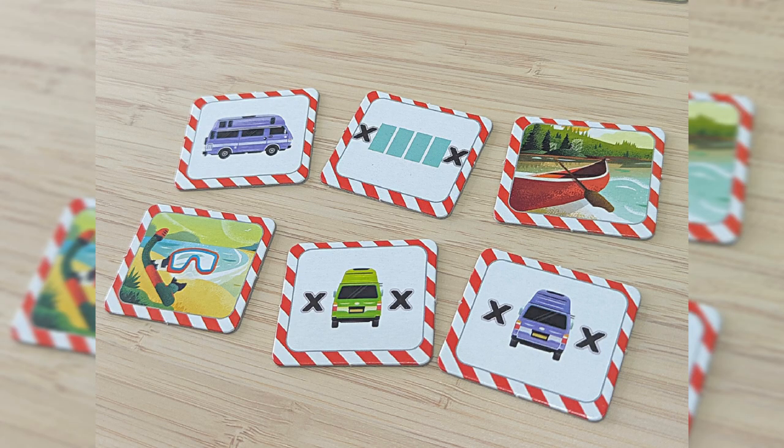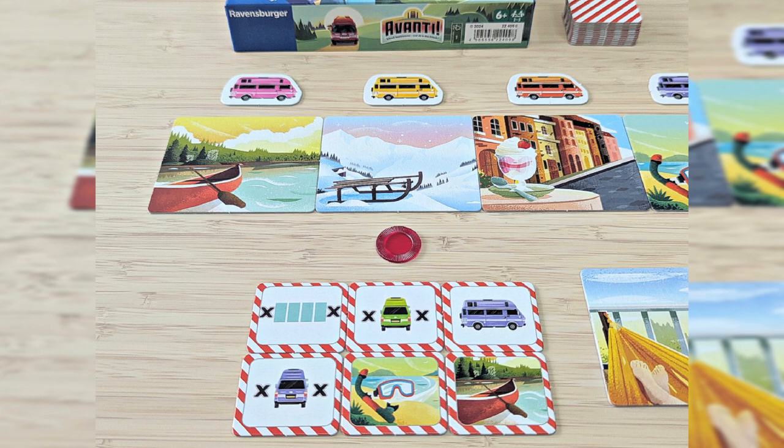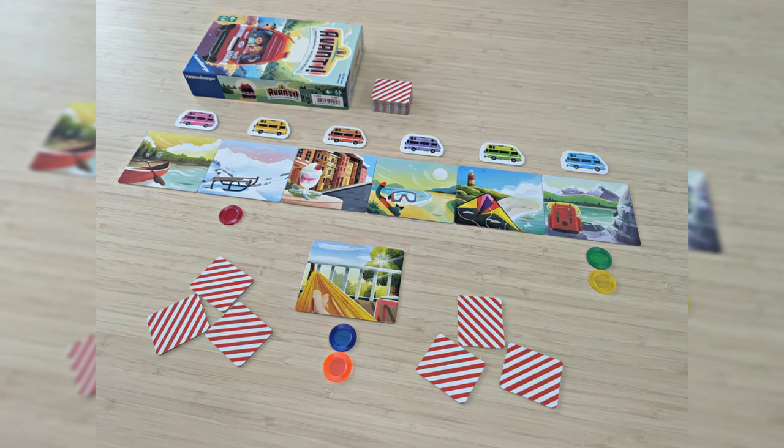Flip over all the clue tiles to pinpoint the correct answer. The player who got the right answer first, with their chip on top, gets two points. If there's another player in that same location, they get one point. The players who placed their chip in the wrong location score nothing.